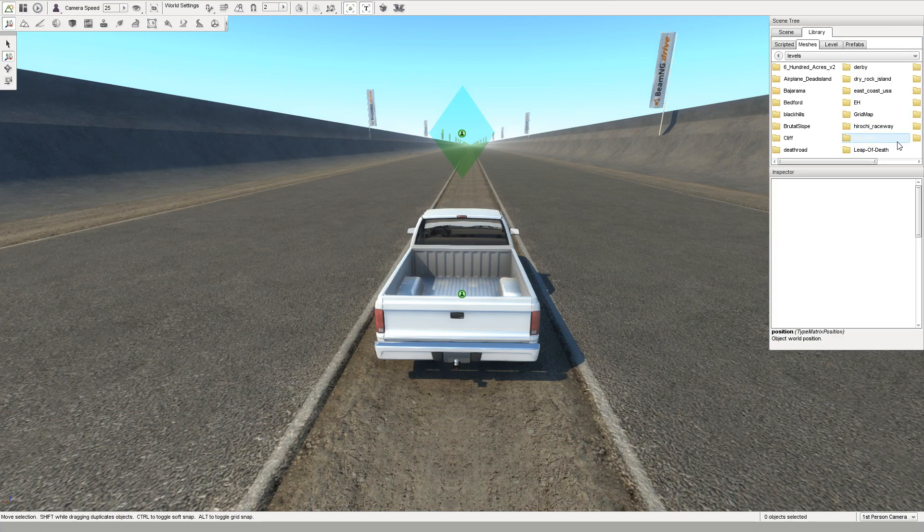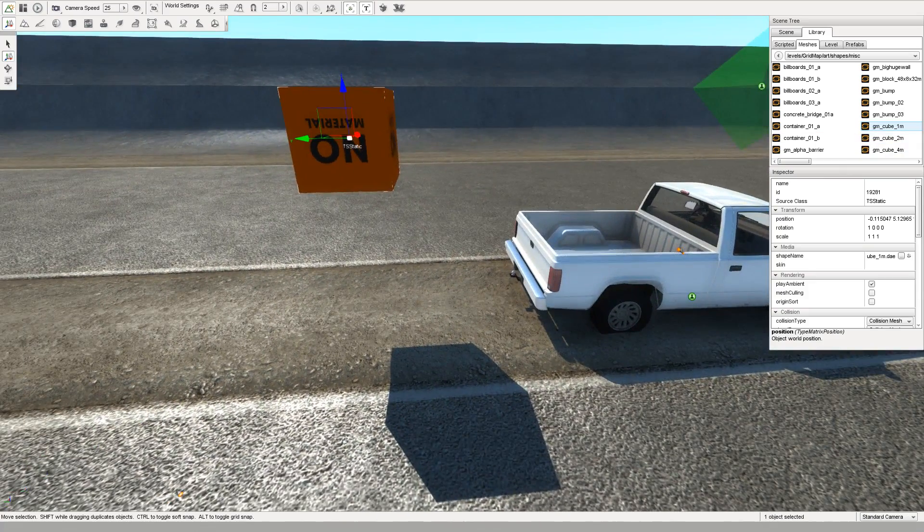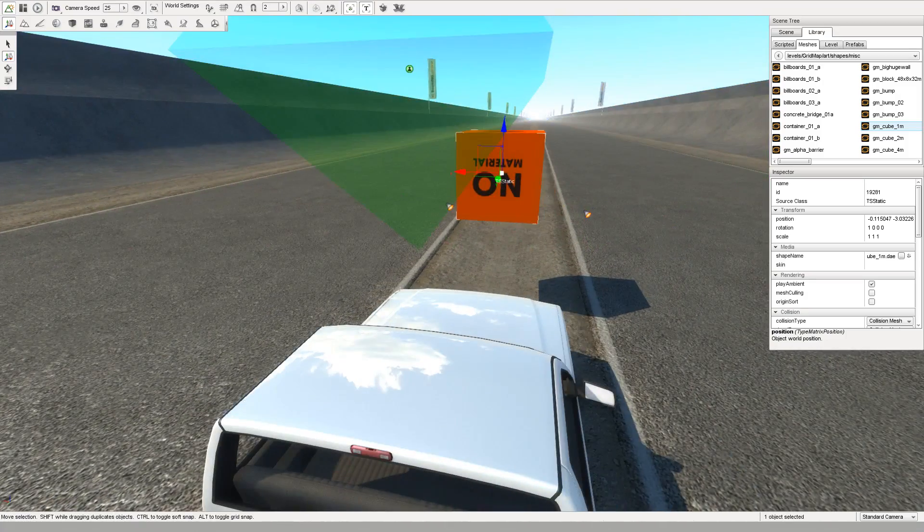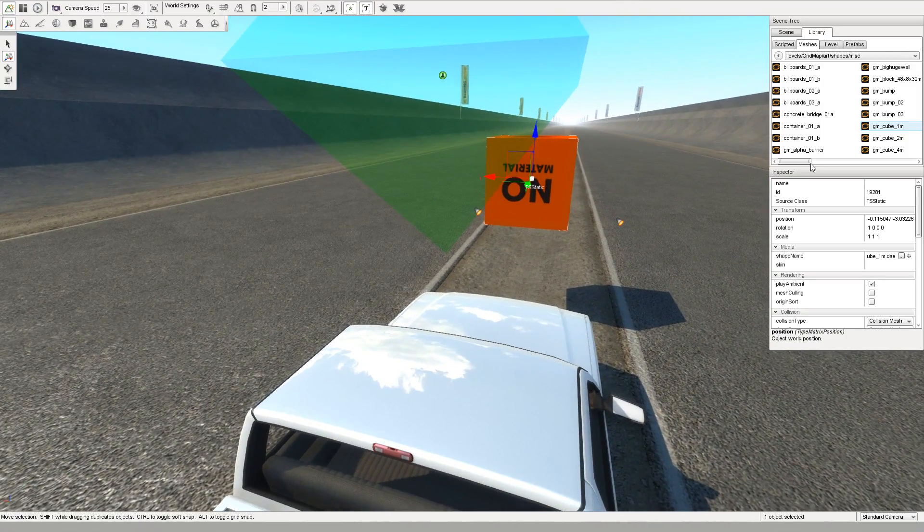Navigate to Levels, Grid Map, Art, Shapes, Miscellaneous, and then choose GMCube1M. That's a good-sized cube for slamming the roof of vehicles into — not quite as wide as a vehicle but at least half the width, which I think will be the most fun. We'll put the position as 0, negative 200, 2.